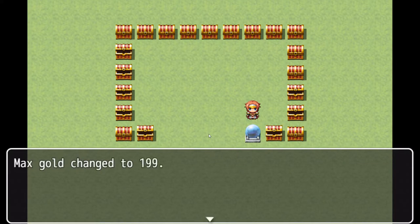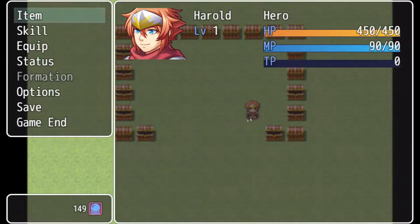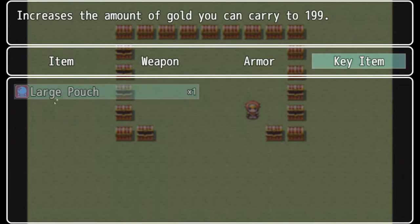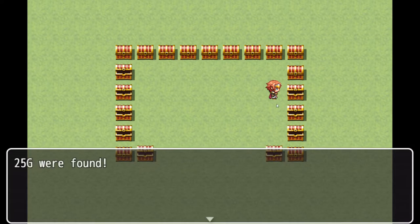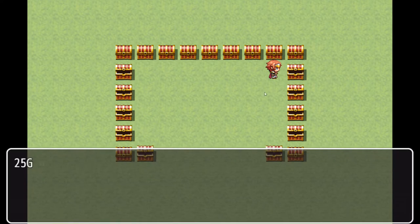Now if we upgrade our wallet again to the highest tier, so max gold changes to 199, we have a large pouch that increases the amount of gold you can carry to 199. So if we go ahead and collect some more gold, up to 174, then 199, and we're stuck there.